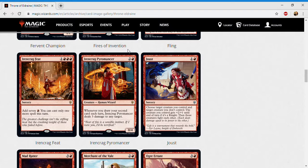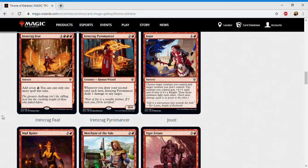Next up is Joust — one and a red for a sorcery at uncommon. Choose a creature you control and a creature you don't control; the creature you control gets plus two plus one until end of turn, and if it's a knight those creatures fight. One red for fight with a knight bonus — this is good knight removal for two mana and decent removal otherwise if your creature is bigger and survives. In the knight deck you kill their thing and crack in for two extra. I give it a C plus.